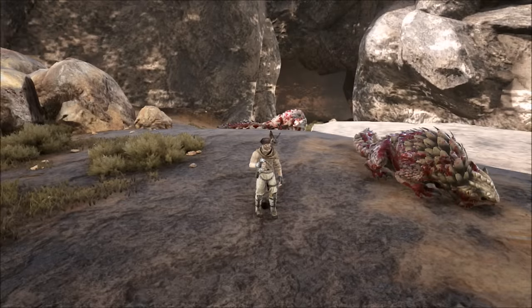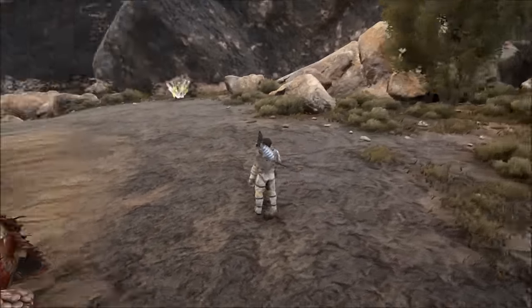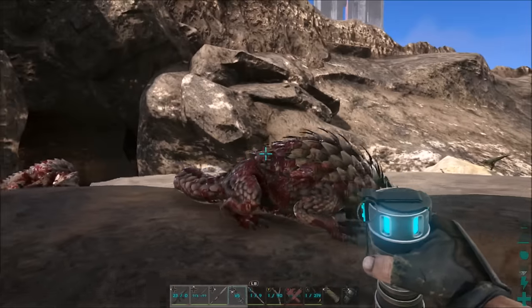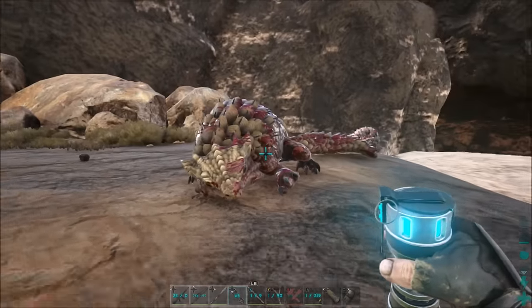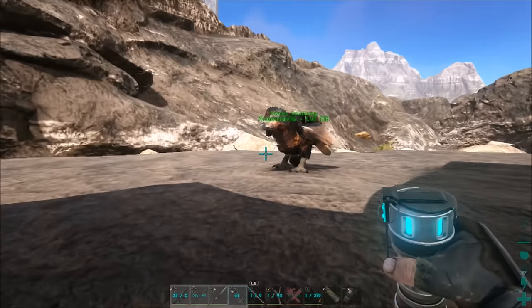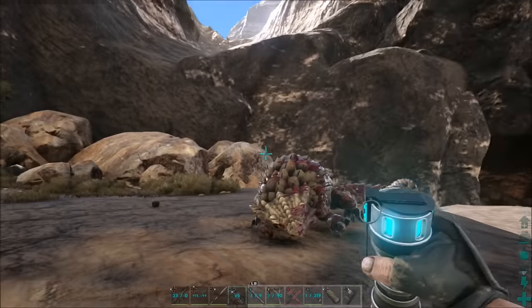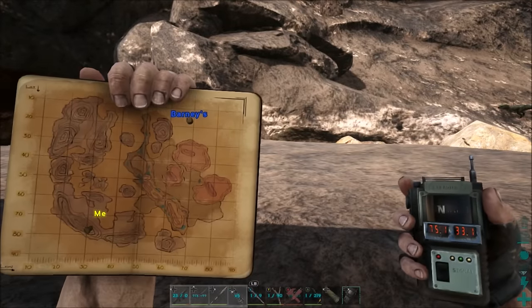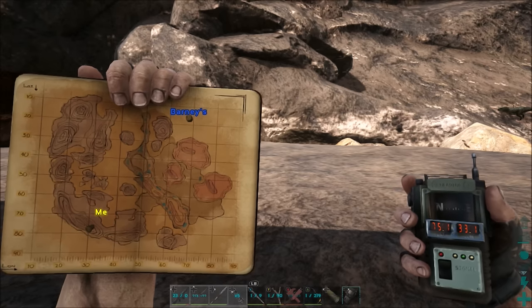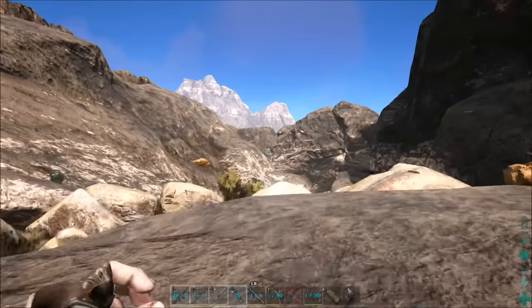Here we are at the top location on the entire Scorched Earth map that isn't in a cave to get crystal. There were some aggressive creatures here — it was quite the fight, but once I brought this big boy out they died quickly. Where we're at is 75.1, 33.1. We're out in the middle of these mountains in a quite hidden area — you won't find this just passively unless you're really trying.